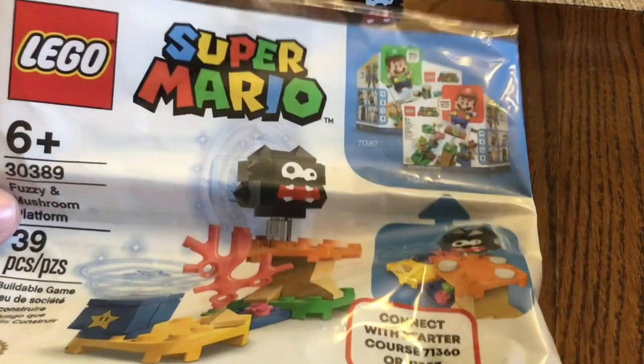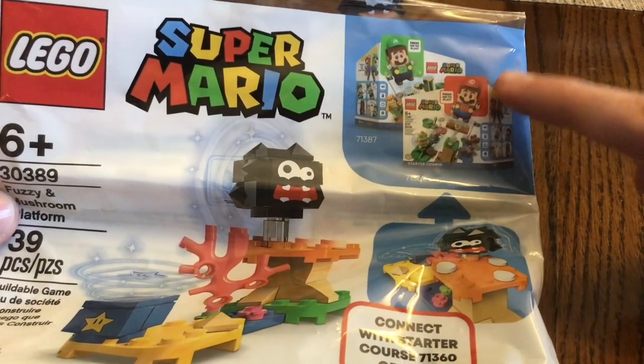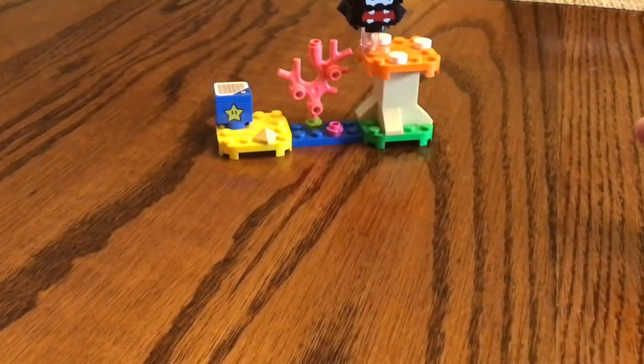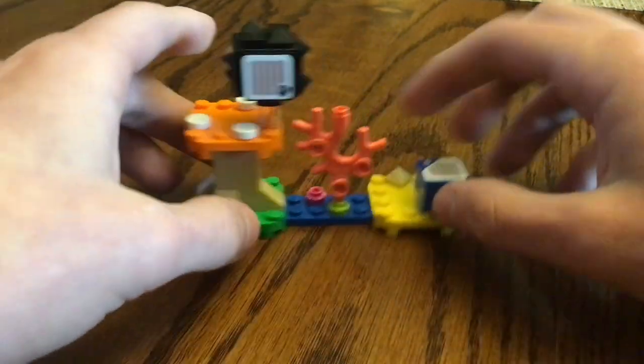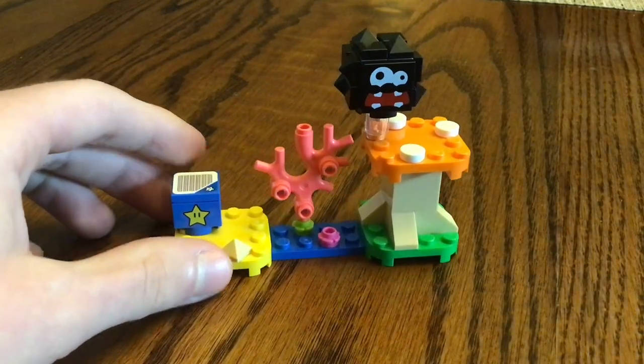Keep in mind that LEGO Mario and LEGO Luigi do not come in this set, and the only way to get them is through two different StarCore sets. Either way, here is the build of this set, and now let's take a look at some of the interactions that work with LEGO Mario.